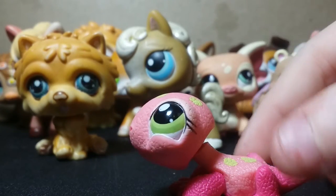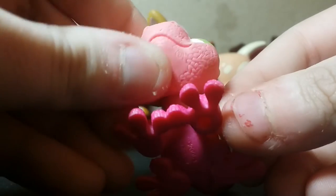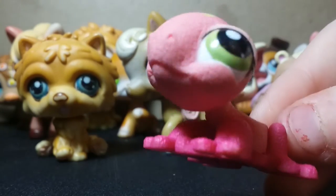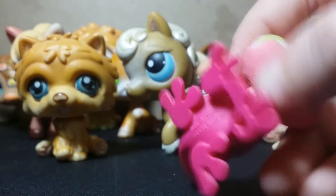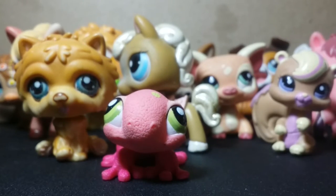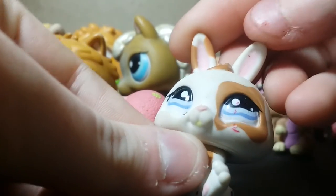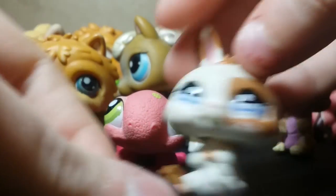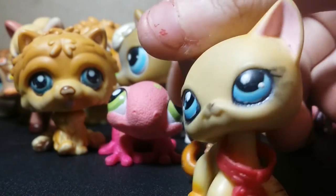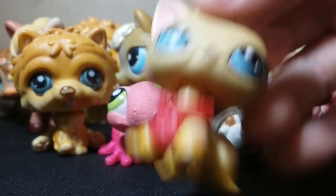Pet number seventeen will be this lizard — it's actually really detailed and it feels really cool when you touch it. I love this one, so I'll need maybe a kitten or something for it because it's really good LPS — it's textured and not a lot of textured LPS are out there. Pet number eighteen will be this white bunny. He's really dirty, but that's pet number eighteen. Those are all the ones I need okay or good offers for.